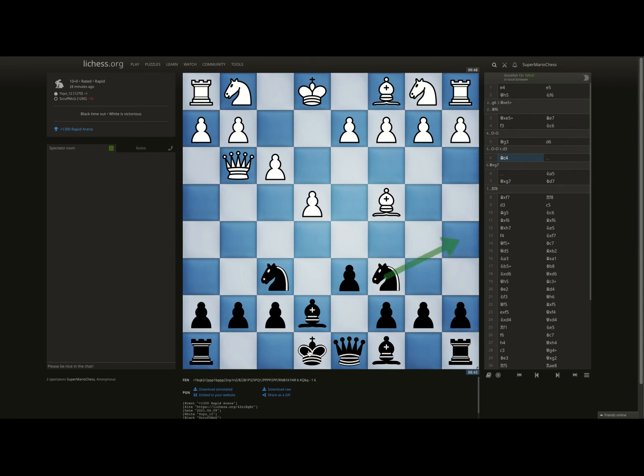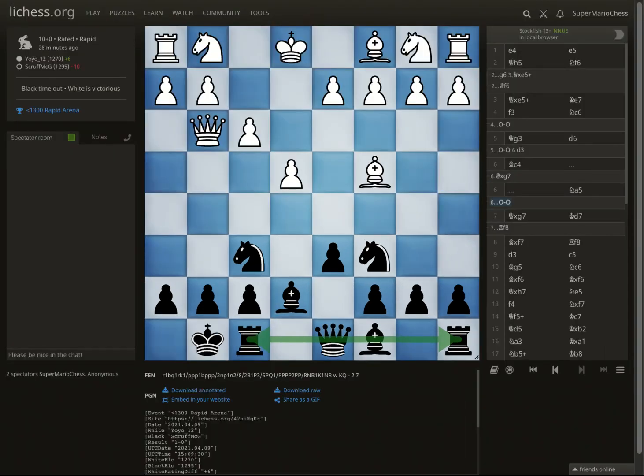Even here — don't move the same piece twice in the opening. Finish your development, connect your rooks, and only then — after your rooks can see one another — should you start going after your opponent's pieces, attacking them, and looking for tactics. I hope you enjoyed this. Scruff MCG rated 1295 — I hope you do well in the rest of this tournament and learned something from this game.